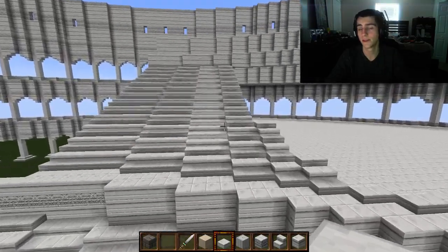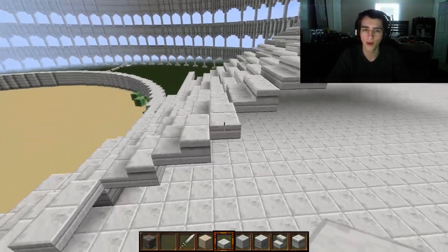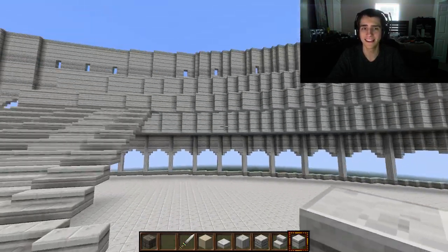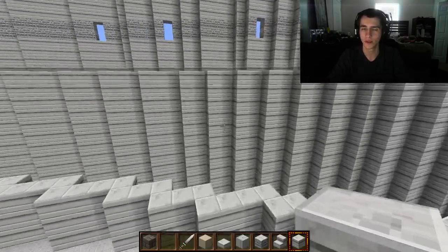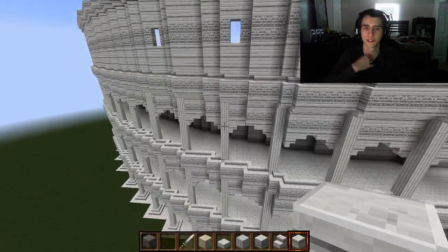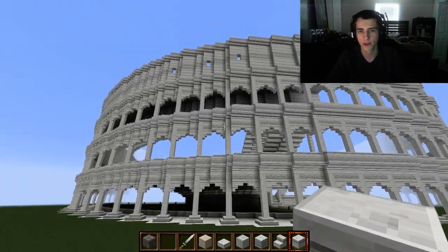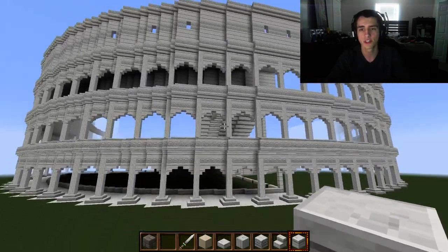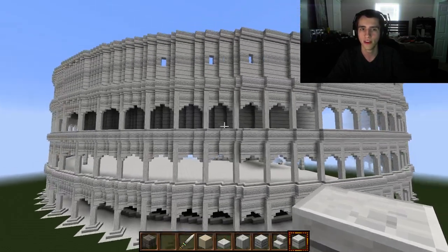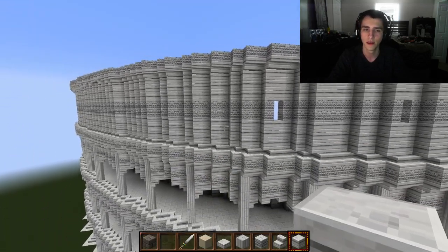I'm not leaving any room for error because this is going to be badass and I want this to be the best Coliseum on YouTube. I've looked at multiple Minecraft Coliseums that people have created and none of them look as detailed or as big as mine. The way I've built the outer edges utilizing the pillars, stairs, decorative blocks, and arches makes this Coliseum look really nice on the outside, and I've added windows that let light through into the arena.